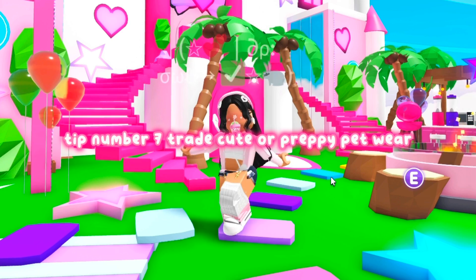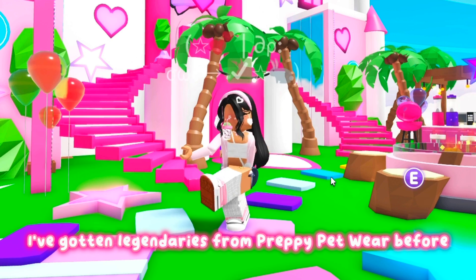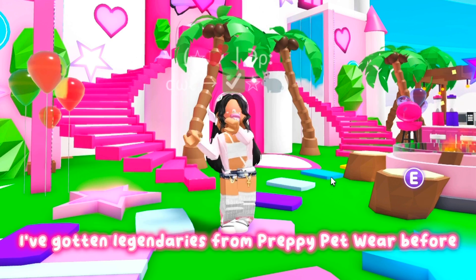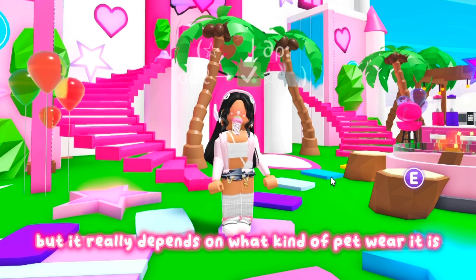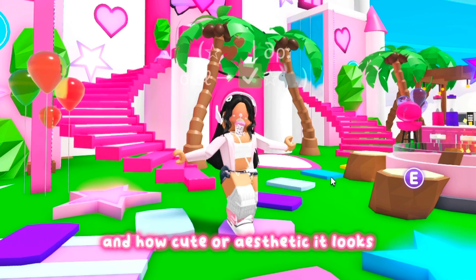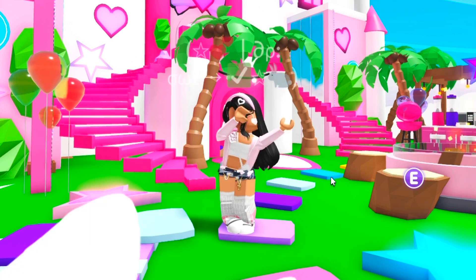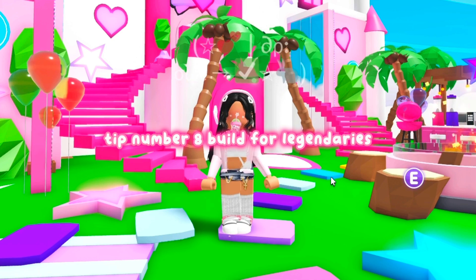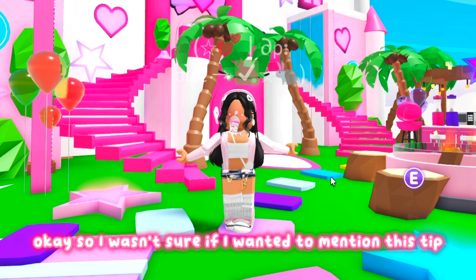Tip number seven: trade cute or preppy pet wear. I've gotten legendaries from preppy pet wear before, so I can tell you it works, but it really depends on what kind of pet wear it is and how cute or aesthetic it looks.